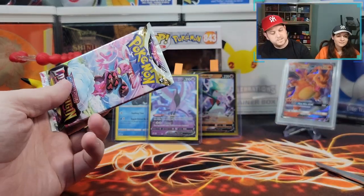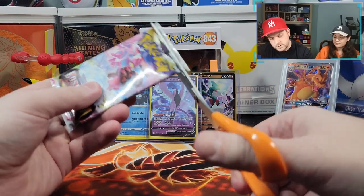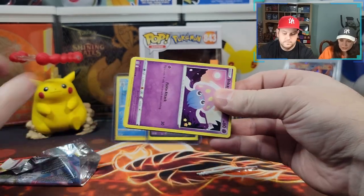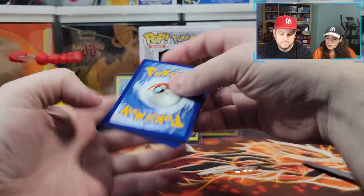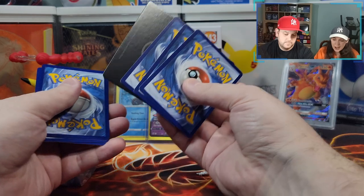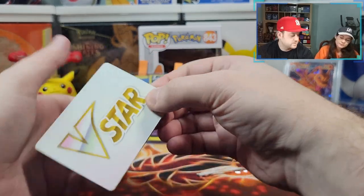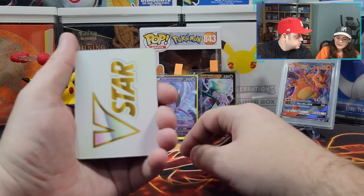Final two packs — both Lost Origin. Let's see what we get. Let's get something new, something in the Trainer Gallery. We're gonna get something really good — I know it. Were you deceived by the V-Star card? Yes. Okay.